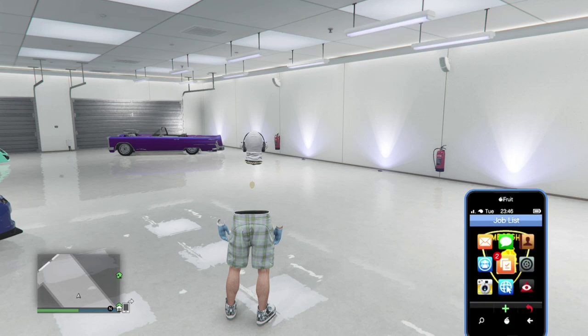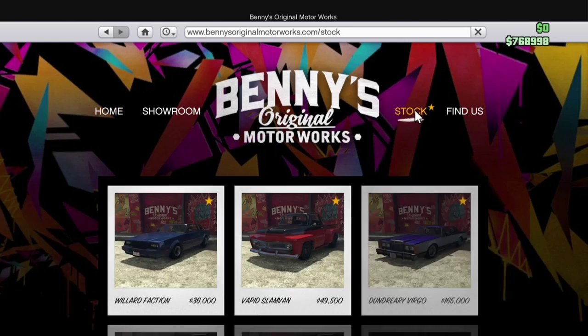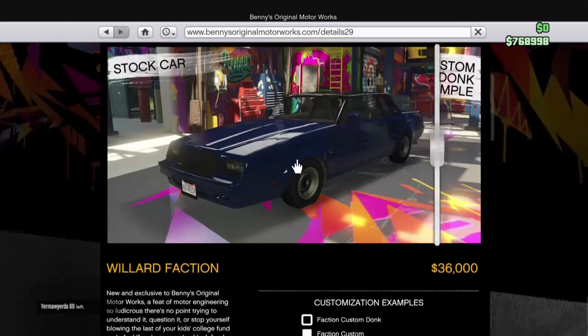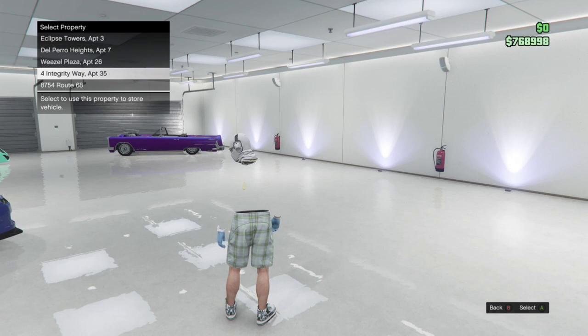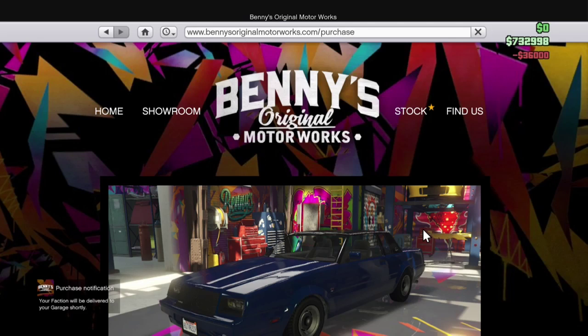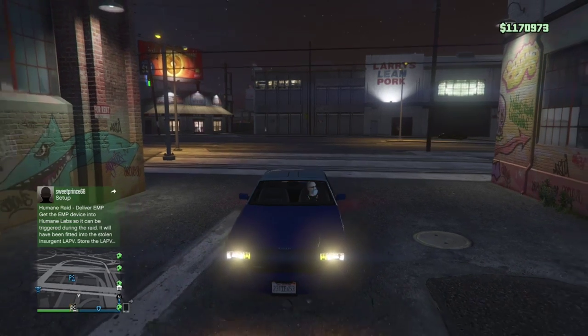Hey guys, what's up and welcome to a brand new episode of GTA 5 Cars at Their Best. In this video I'm going to be customizing the Faction, and this is going to be the version with donks. I did plan on making this video much sooner but I haven't had much money in GTA lately. I've already customized the Slam Van — that's on my channel — and now I want to customize the Faction with donks. As you can see, we're buying it just here.